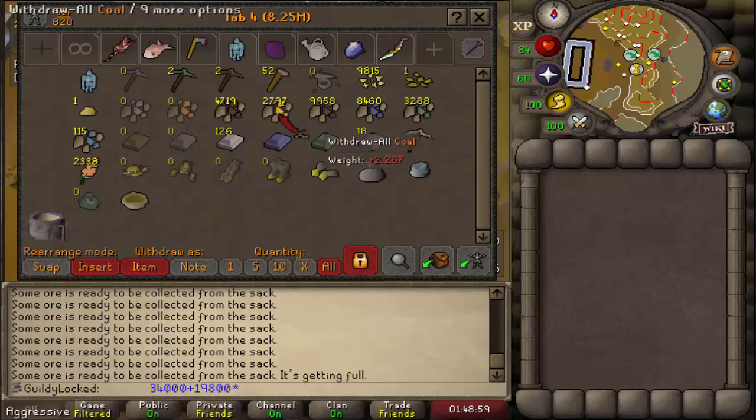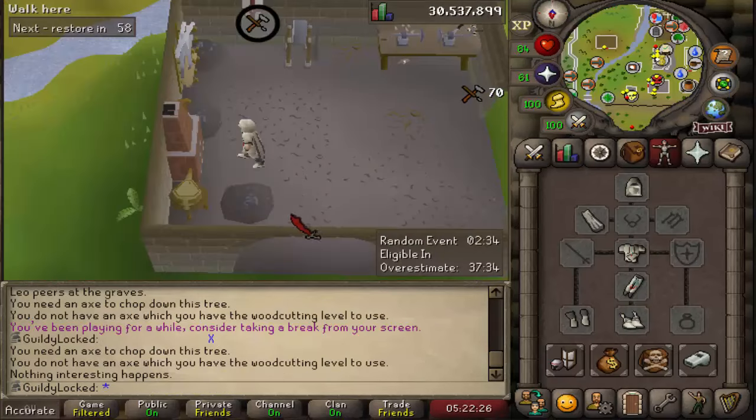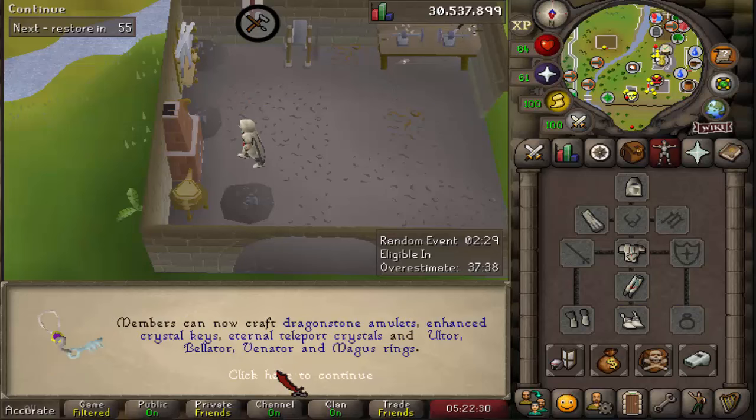Actually from the whole world, but we have the gloves for the mining guild. I'm so ADHD all over the place. Basically 44,000 more pieces of coal is actually absurd to me. And I do need a little more gold. I don't have enough to do everything that I wanted to, but these other gems can kind of just take a back seat. This is a monumental level on any account — 80 crafting.